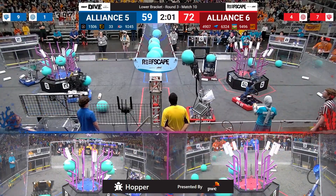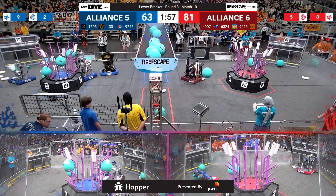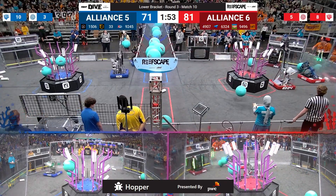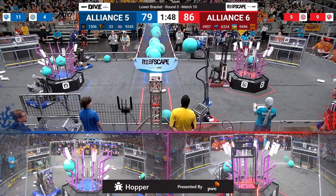Thunderstamps continue the LG scoring at midfield. Both alliances currently working on removing that LG here early, getting it up into the barge and opening up spaces to score Coral here on the reef. 92-45, the Laker Dreadnoughts for the Blue Alliance.